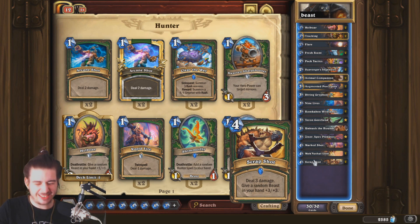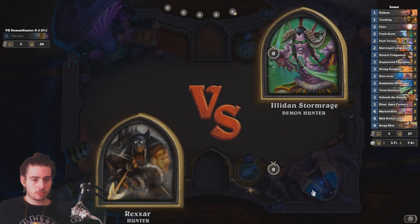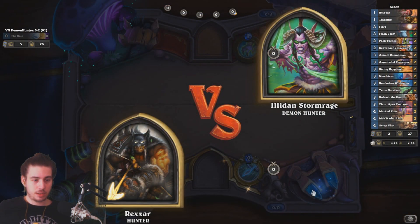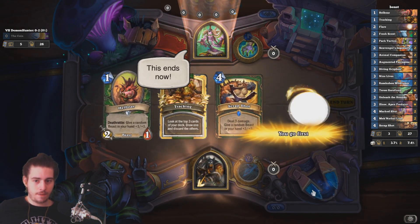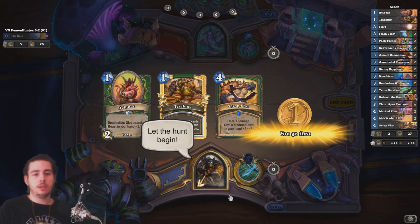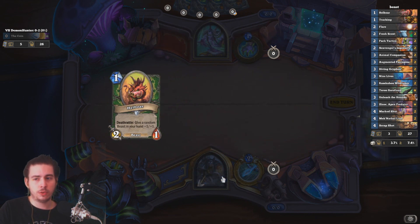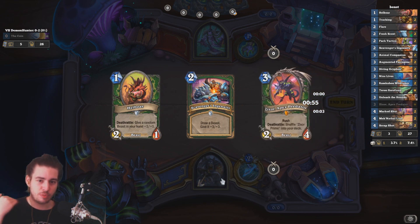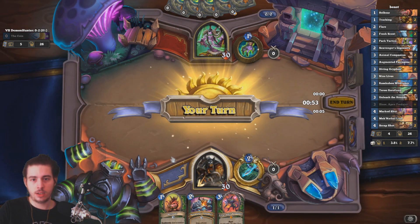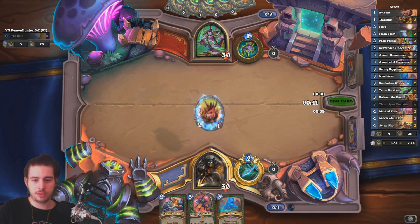Alright guys, let's try it out. Let's jump to the games. Demon Hunter — alright man, I will show you the real hunter. We hit the Hellbower, mulligan the 2 other cards, and we hope that we are going to get a beast into our hand that we can benefit from the Hellbower buff. And there we go — perfect curve. This is the best thing that ever happened in my life — going 1, 2, 3. That just straight up feels good, man.